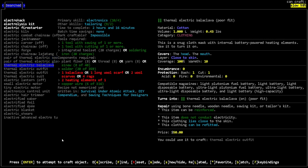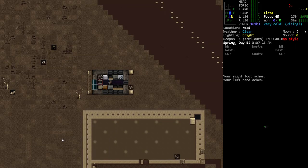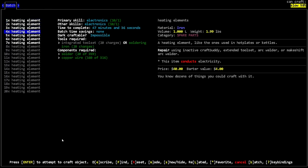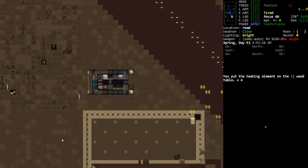That's not too bad. I can get a ton of heating elements — I might even be able to make some. Yeah, I can make heating elements. Let's make four, why not. That'll help us with our crafting.